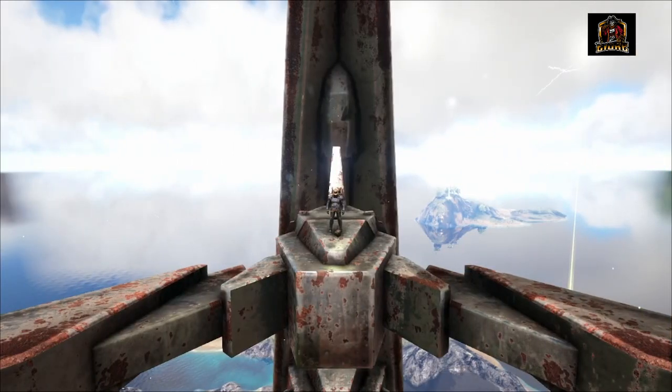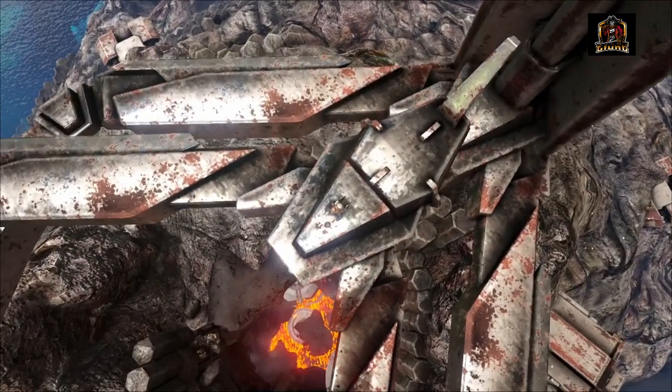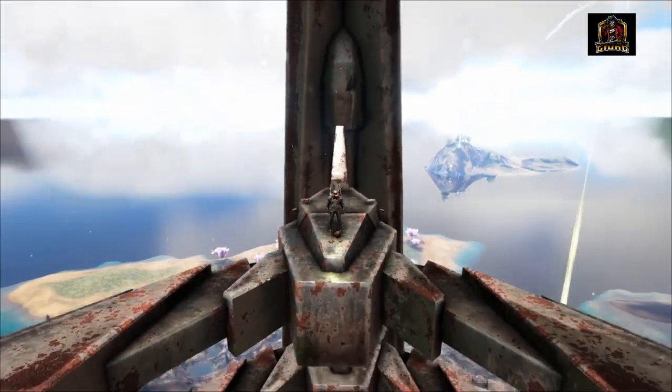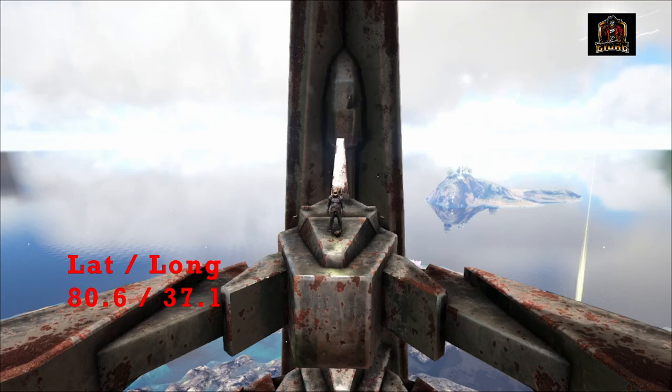Alright survivors, so for this video I've shown you guys several spots where you can get yourself some red gems — a couple of cave locations as well as a spot above ground with a few nodes. I'm going to put up the coordinates for two more spots but won't show them off — I'll leave that for you guys to explore. This one here where I'm doing my outro: I highly recommend coming in with very good armor, weapons, and a very good mount, because as you can see from the top down, it is a volcano with lots of deadly creatures — but a good amount of red gems as well. This one is at 80.6 by 37.1 — the volcano on the Ark Olympus map.